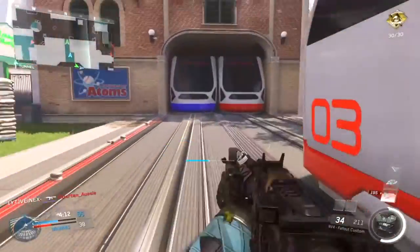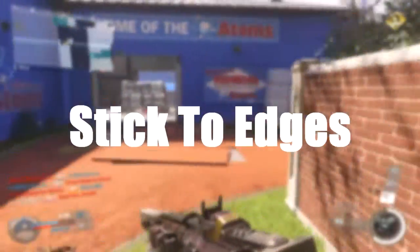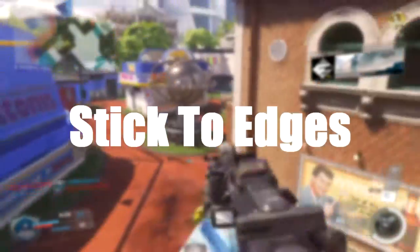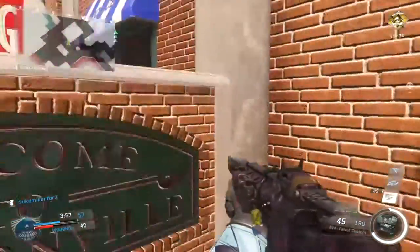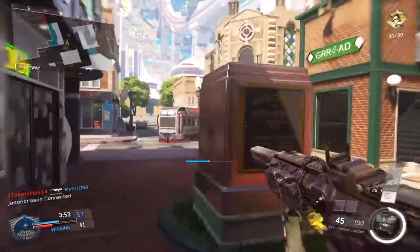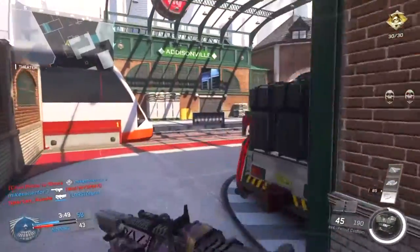Number two is play the outskirts of the map. If you don't know what that means, it means don't run into the middle of the map. There are exceptions to every rule; however, don't run into the middle of the map unless you have an advanced UAV up or you know 100% where all the enemies are — or if they're completely outmatched or your gun skill is up. But most of the time, the rule of thumb is keep to the outskirts of the map.